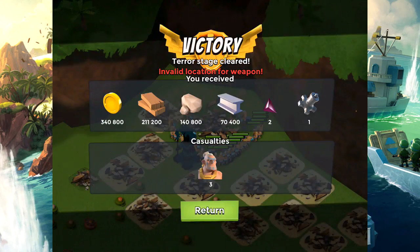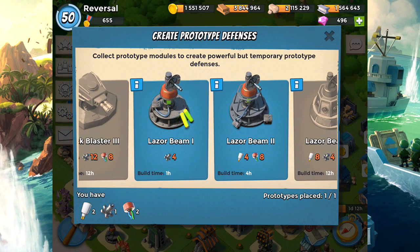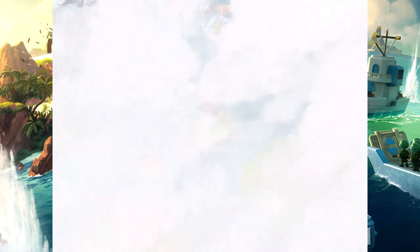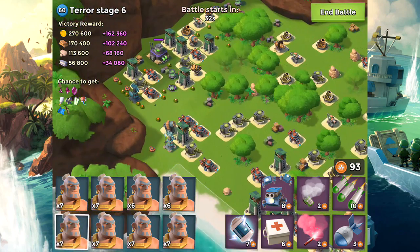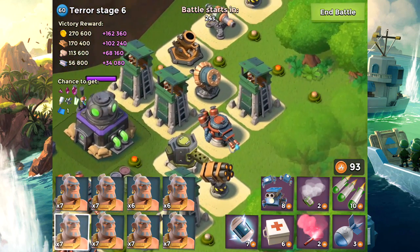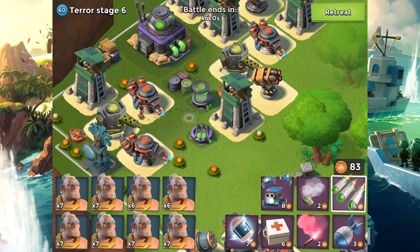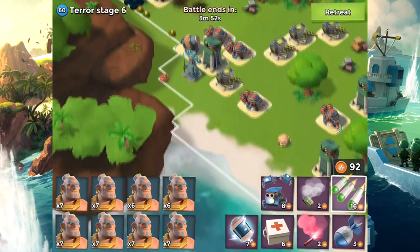We got ourselves a complex gear — very nice. I have four complex gears now and I built the laser beam. Terror Stage number 6 already — this goes by fast. I think I need three shocks here: the first shock on the shock launcher, the second on the left side, and the third on the right side covering both the machine gun and the flamethrower. I'm dropping a Barrage to get rid of the boom mines — I only lost one energy, great investment.